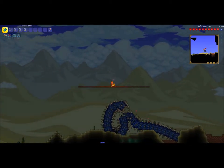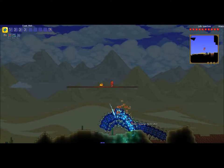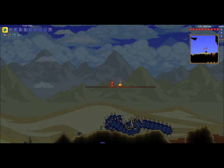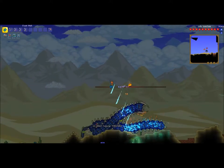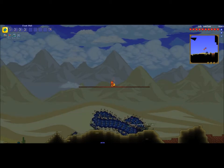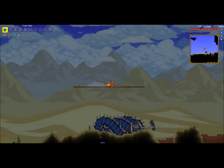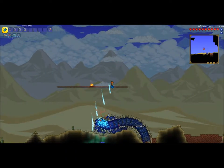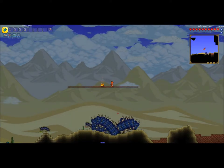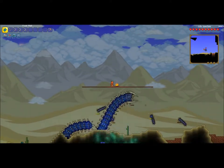You don't really need potions for this fight, because if you build the platform right under the desert limit, then he shouldn't be able to reach you. All you really have to do is shoot the Frost Bolt, and then wait for your mana to regen, and then shoot again. It's a really easy fight if you know how to do it right.